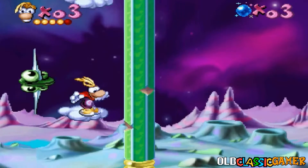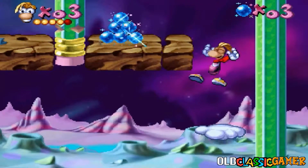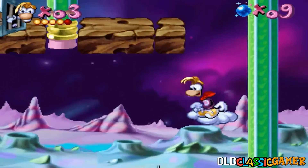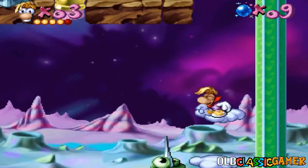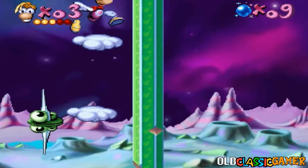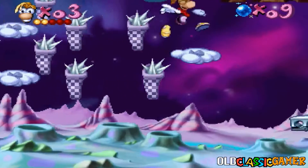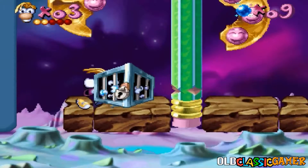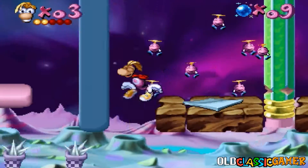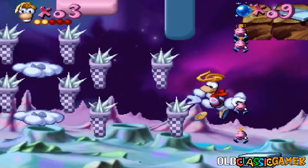And then a bunch of these things are gonna appear, so we need to go up and activate the cage. It appeared, so let's destroy it. Ouch! Let's go here. That's much better. Ouch, nevermind. We got almost all the cages — we're just missing the last one, but no worries, we're gonna do it.